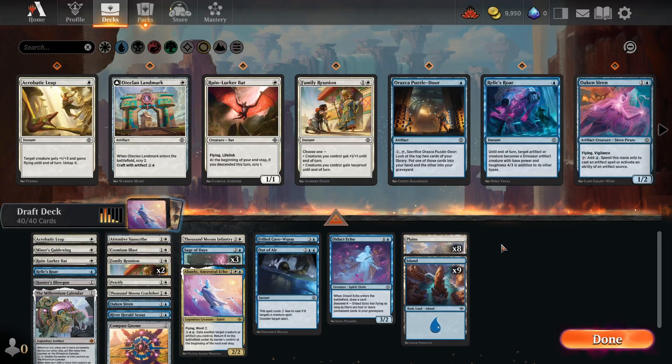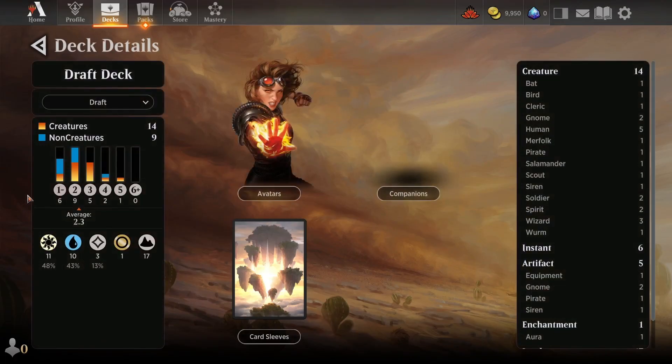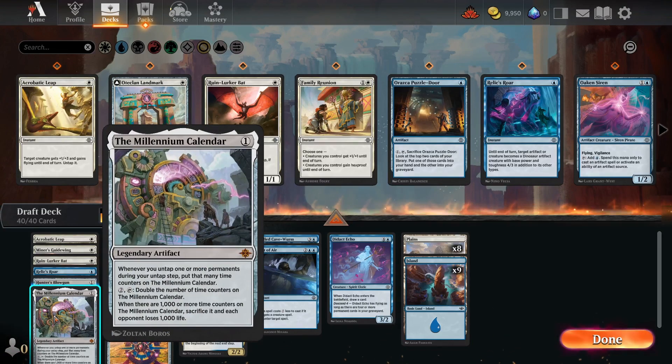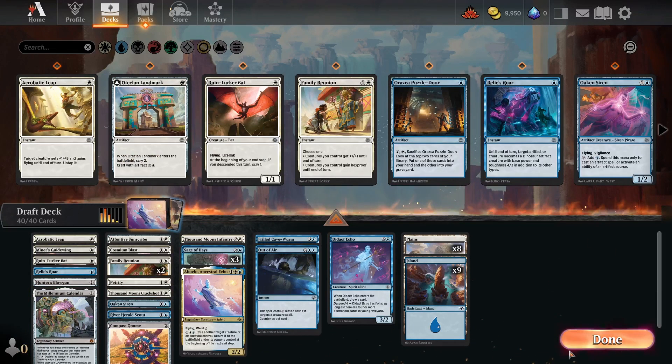I've completed building my deck — a 40-card deck with a bit of a funky mana curve, very heavy on one and two drops, nothing at six, and only one or two four-drops. Fourteen creatures, which is a solid number. I kept in the Millennium Calendar — that might be a mistake, I just don't know. It's very funny. I suspect it won't be great, but it's potentially a lot of fun, and I do want to see what it does.